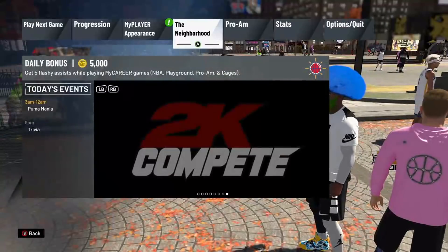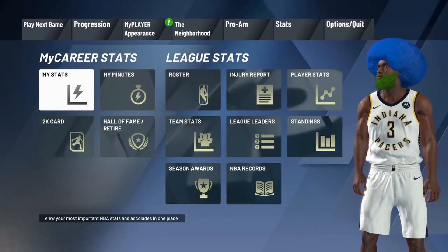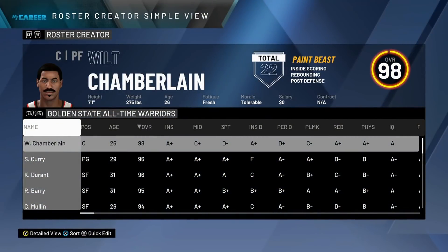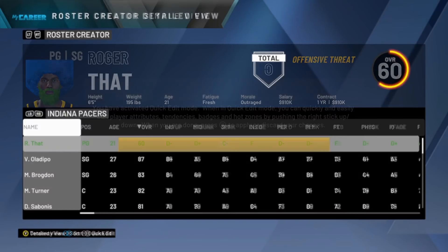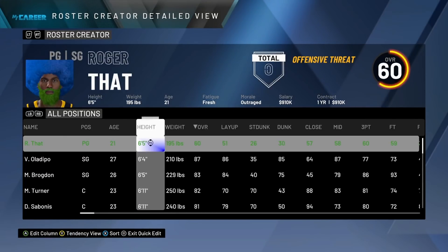Go to Stats, then go to Roster, then press left bumper and you will see your player. Now you're going to click Quick Edit. Once you're in quick edit mode, you can edit your height and your weight — those will work in Park and MyCareer.